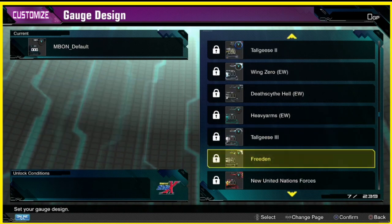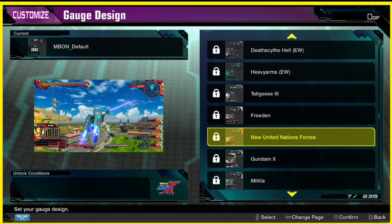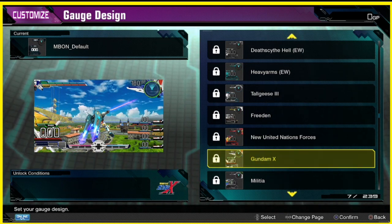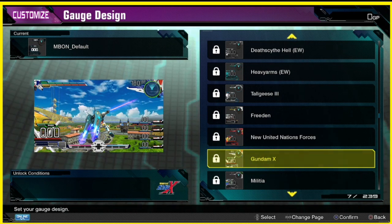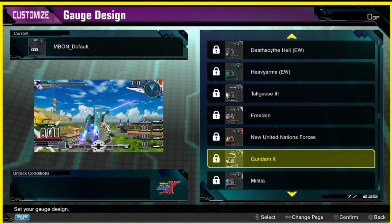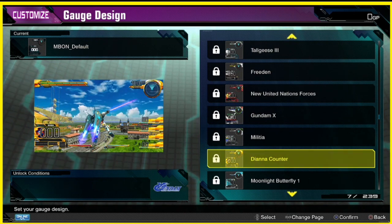Tallgeese. The new United Nations Forces — wow, this one's kind of cool with the reds popping out. Yo, this is dope, I like this one. I really like this one — the white kind of casing with the black outline, a little bit of black tips. Yo, this is tight, I would definitely play with this one. This one is okay — this is for Turn A. Oh shit, we got a Diana Counter one.